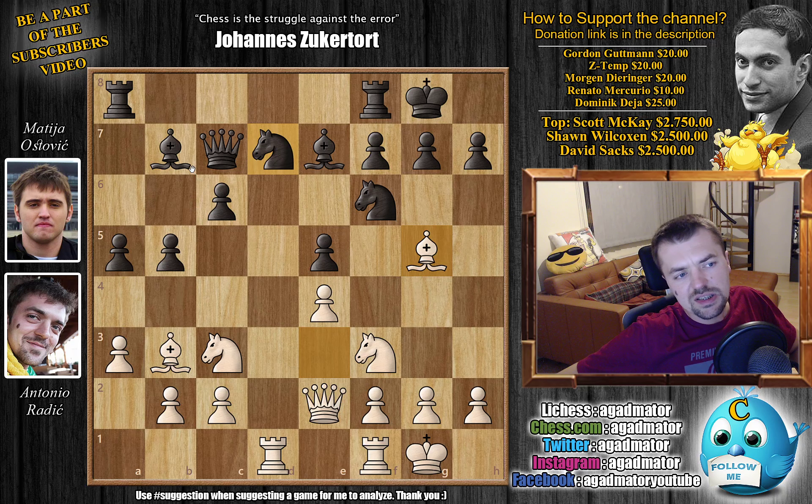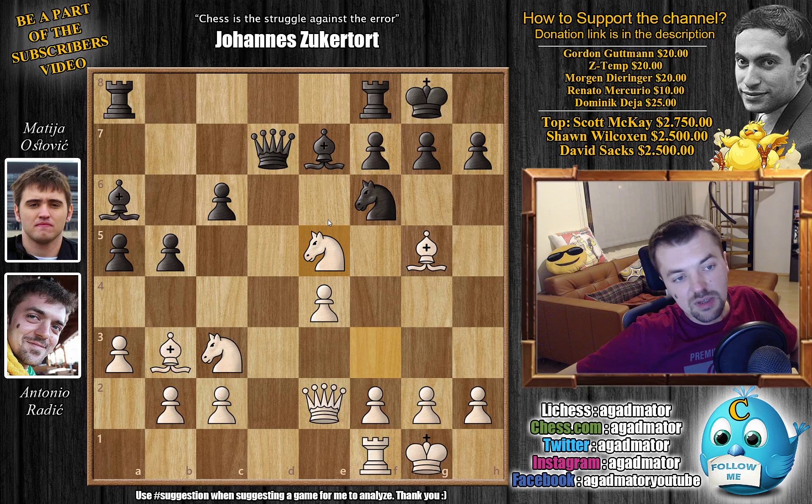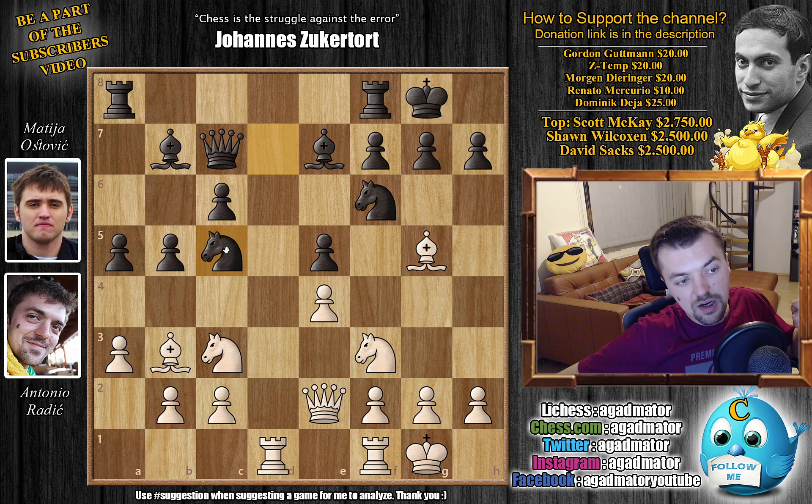He went knight to c5, putting pressure on the bishop. His real plan is to reroute the knight to e6 to go after the d4 and f4 squares. Bishop to a6 is possible right away, but maybe you allow some rook captures on d7 action where the knight is unable to capture as the bishop would hang. I forgot to mention: we're playing 45 minutes plus 15 seconds increments.